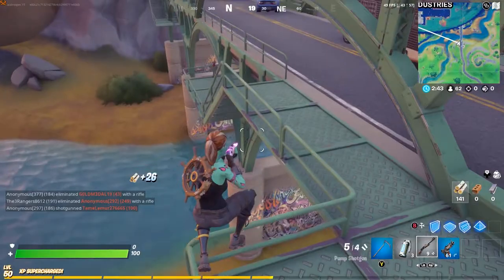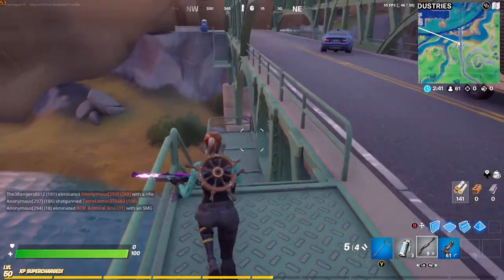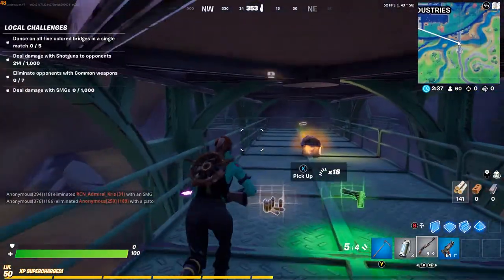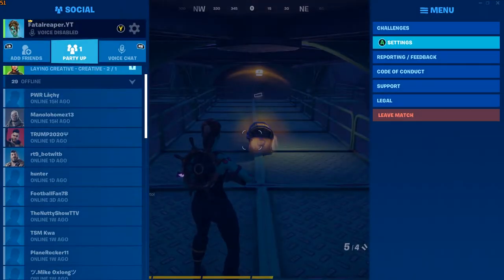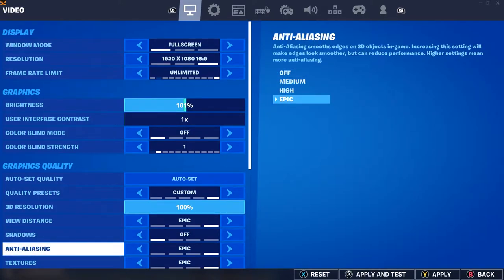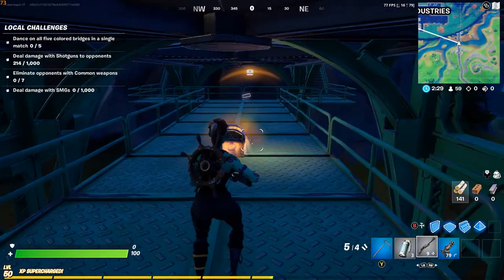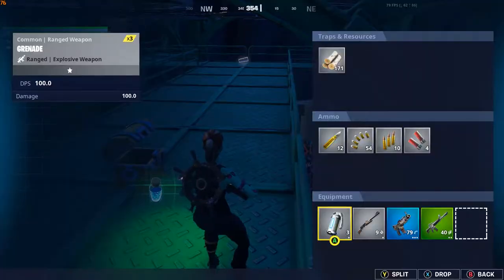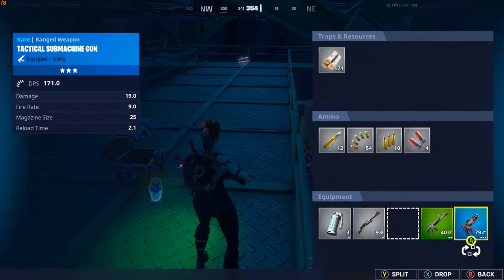So today we're doing a test on nothing but epic settings, and a few settings you can turn down to get more frames. On all epic settings including shadows, as you just saw me put, we get about 50 to 60 frames. If you turn your shadows off and anti-aliasing, you can get about 70 to 80 frames, but still with everything else on epic.